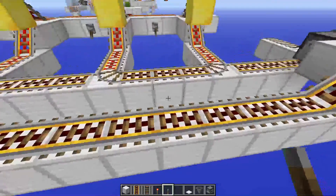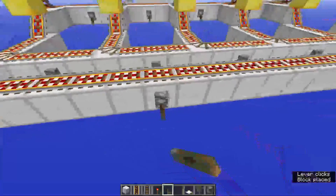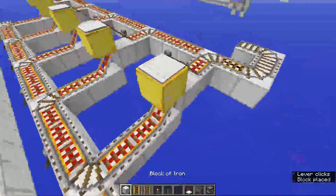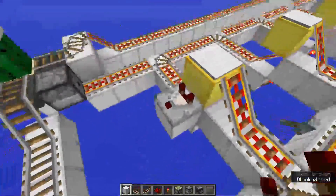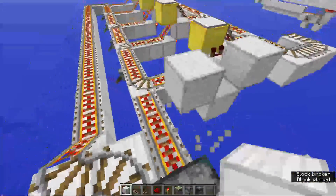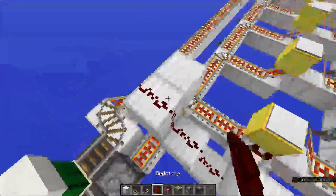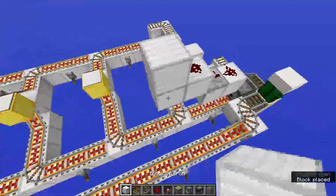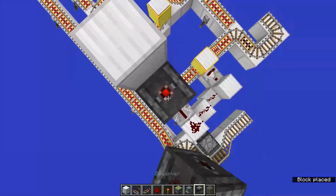Power these rails, which I forgot to do in the last clip. Then power these guys by powering them, and also this one over here. Then grab a comparator output from this pressure plate, which goes into a block, which then goes to a block on the side, one up, another one up and one to the side. Take three redstone dust, place it on there, face a repeater and face it into this block with the redstone dust on top. Another block to the side with a redstone torch and a block on top.